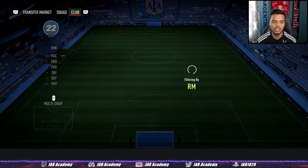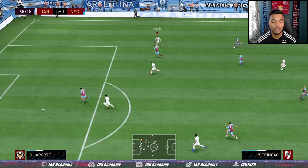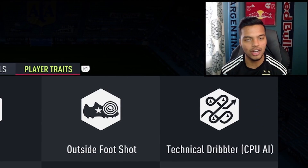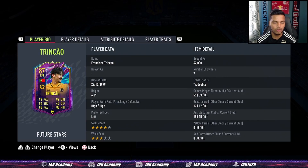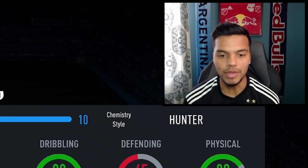Going over to the right mid position — Future Stars Trincao, who links perfectly into Nelson Semedo. He doesn't have the finesse shot trait, but cutting in from the right side on that left foot and shooting at the far post with finesse is all you need to score goals. 4-star skills, 3-star weak foot, 6 feet tall with 82 strength, and 86 stamina to last you all game. A proper right mid.